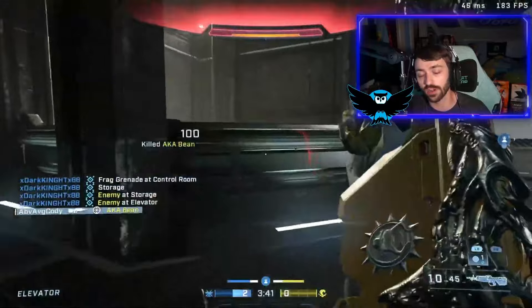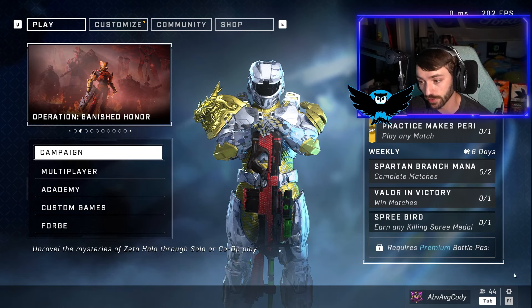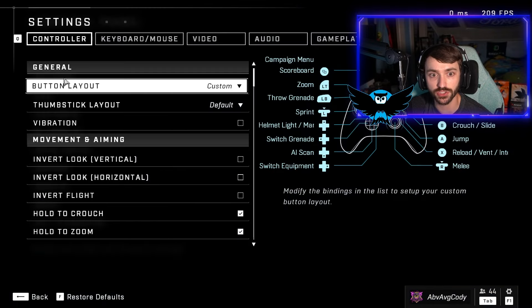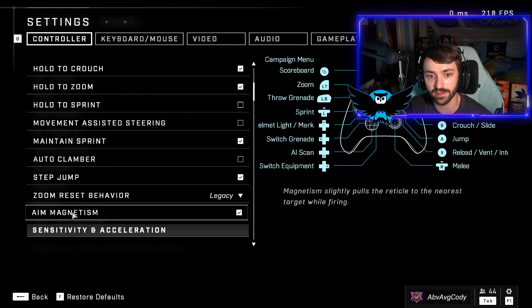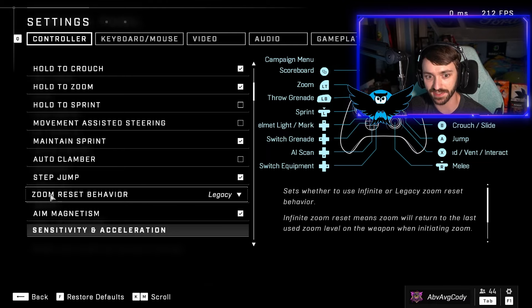It also helps fix things like windmilling. If you haven't gone hunting for it yourself, you can find the aim magnetism toggle under Settings, go to Controller, then Movement and Aiming. The new setting is right here — Aim Magnetism — which slightly pulls the reticle to the nearest target while firing. This is literally your aim assist on/off button.